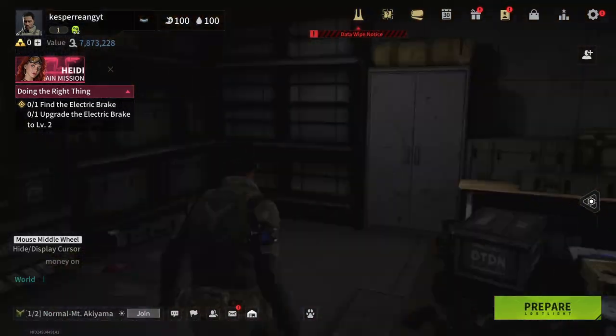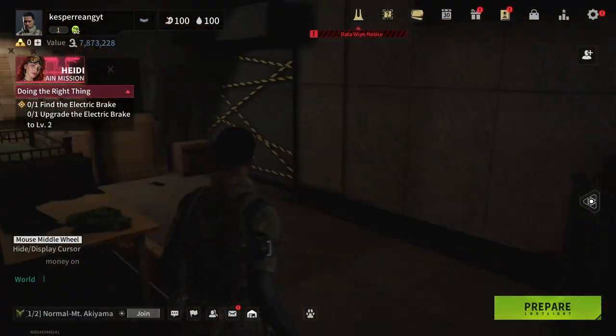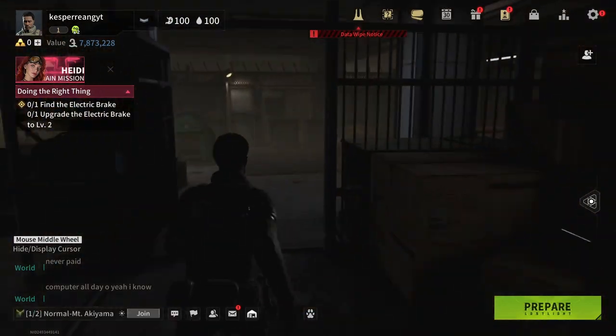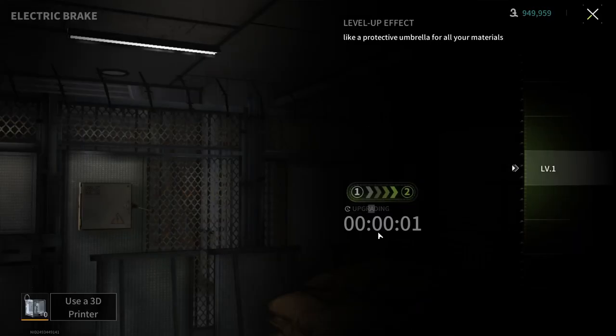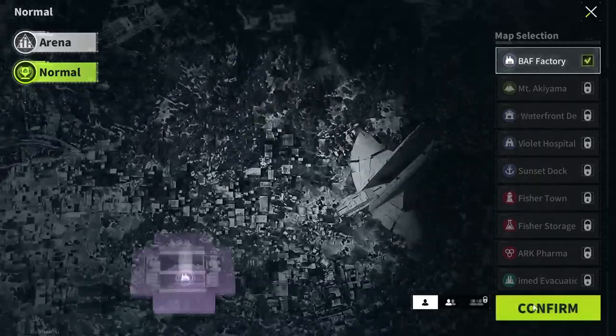The first thing to do is find the electric brake. I think it was probably this side — not this side — I think it will be somewhere here. Yep, there it is! Let's press the space button and submit everything, since we already have all the stuff. Now let's claim the reward — baby factory, let's go!